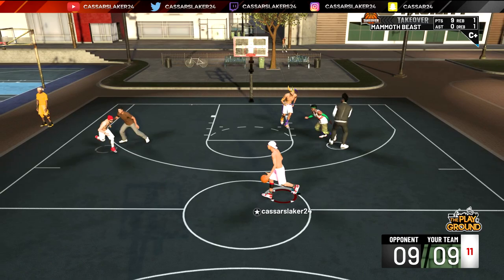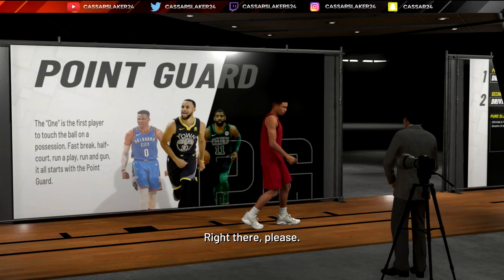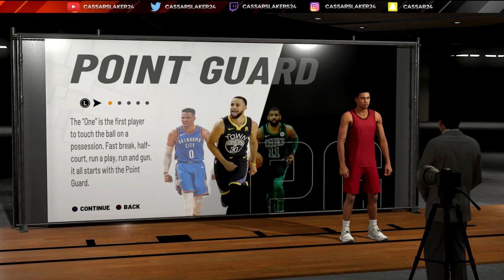Hey, what's up guys and girls. In today's video, as you can see from my player right here hitting the half-court green, I'm going to show you the best shot-creating build in NBA 2K19. This is the best MyPlayer for point guard, shooting guard, and small forward in my opinion — the best all-around player for inside, outside, and dribbling.